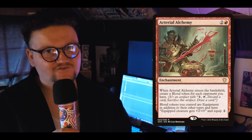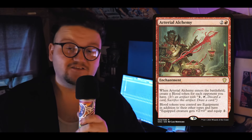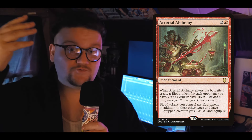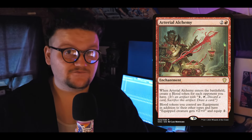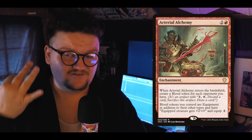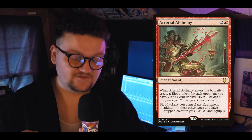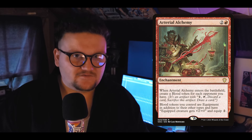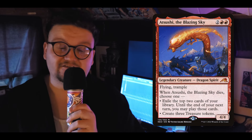First up is Arterial Alchemy. For two and a red, this red enchantment gives us a Blood token for each opponent, which in Commander is probably three Blood tokens — three artifacts in play plus an enchantment. If you've got Loot in play, even better. It also turns all of our Blood tokens into Equipments: for two you can equip to a creature and give it +2/+0. It gives us three artifacts, an enchantment, card fixing if we crack those Blood tokens, and buffs if we equip. Really like this card.